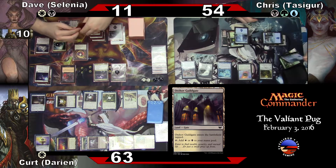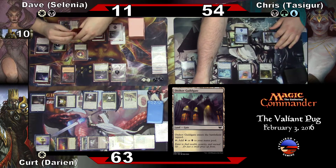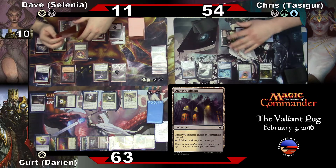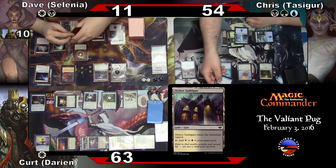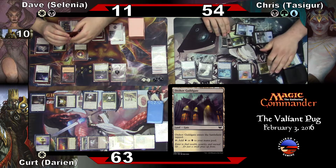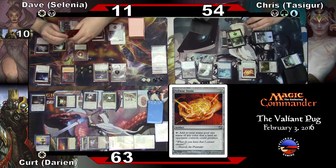Do two more — Illusionist's Gambit, go to your hand. Yay. I will — for Felwar Stone. And go. In turn, non-lands don't work. Oh, end of his turn. End of his turn — I am going to Mortify Darien. Destroy target creature or enchantment.